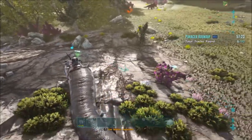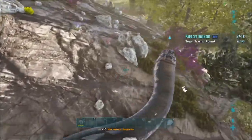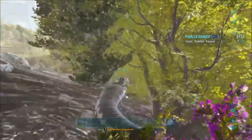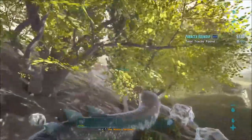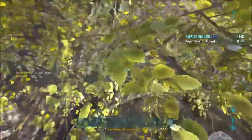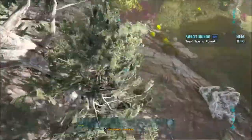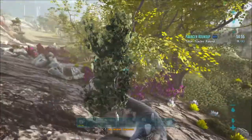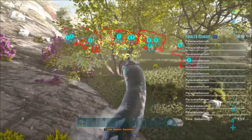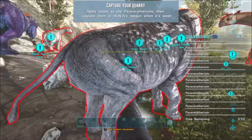It's kind of hard finding the tracks when I'm on a smaller dino because I can only see them really well when I'm on my Giga. But I don't want to be switching dinos. Another thing about these missions: sometimes you pull your gun out so many times that it glitches and you cannot pull it out anymore. So you have to be careful with that glitch. What we want to do is kill the dinos.